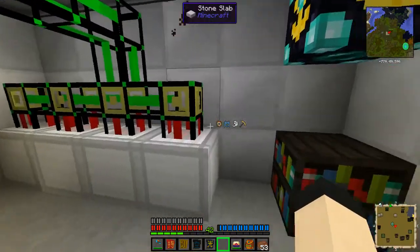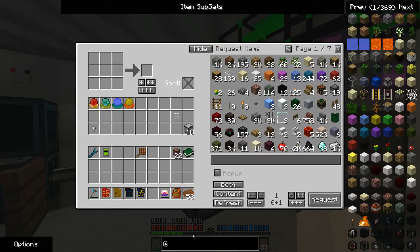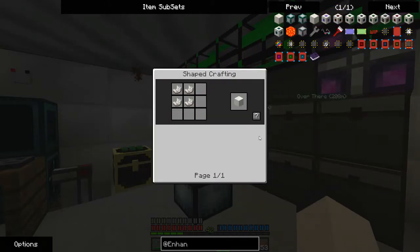And if I ever do any spatial stuff, I'm going to need a whole bunch more of those energy cells anyhow. As I'm sure you noticed, I have plans to make some enhanced portals.